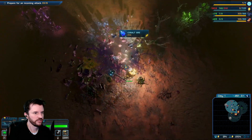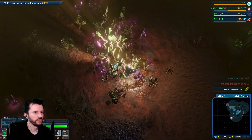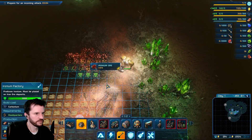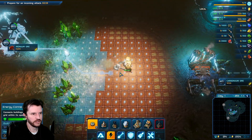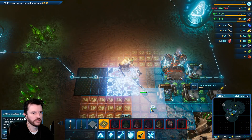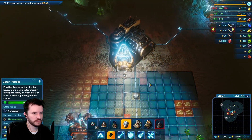Oh, we found cobalt early! Carbonium storage is full — build more storage facilities. Okay, let's see. We're gonna need some more power.